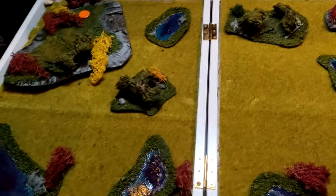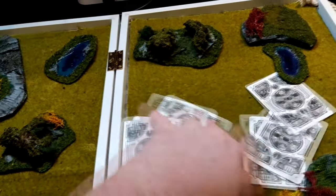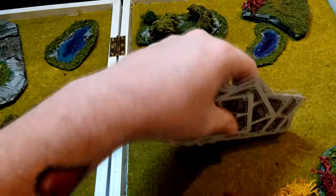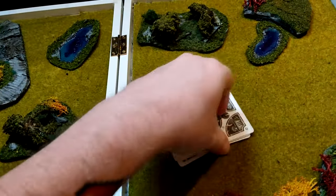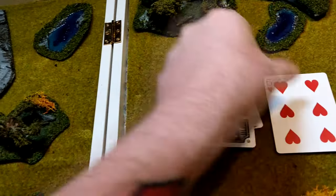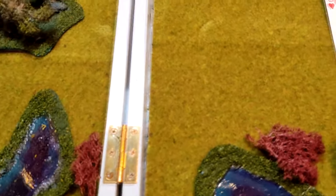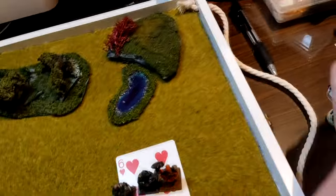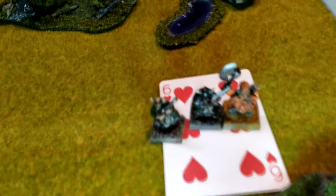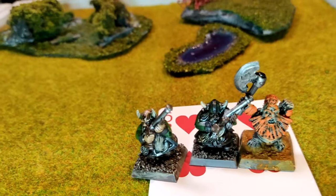We shuffle the cards and draw to see our first wave of sentries. We got a six, which on our chart means Marksmen — that makes sense for sentries. I only brought two marksman minis, so I'll include one of my bearded veterans to stand in as the third.